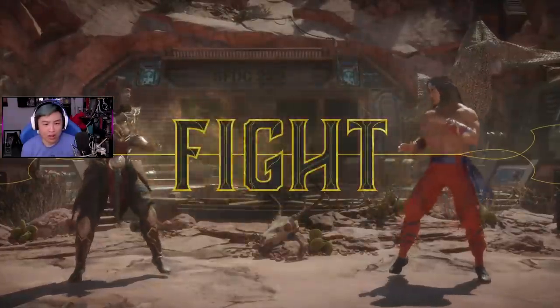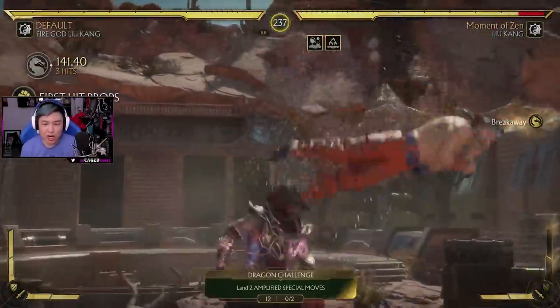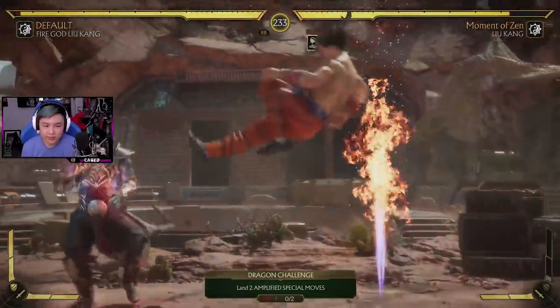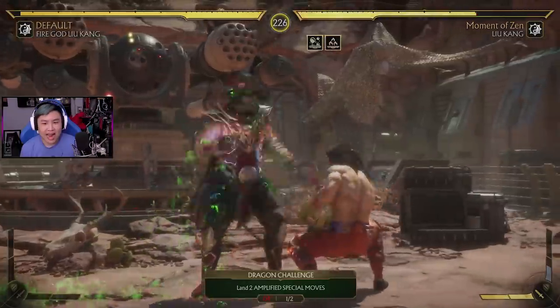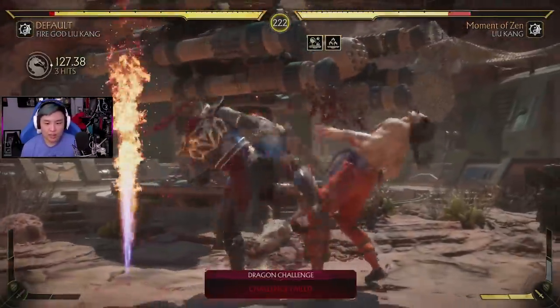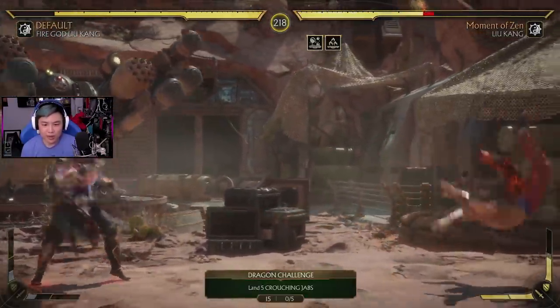Alright, nice little intros — oh snap, wait a second. Now we're the revenant! He's unleashed his revenant form — I can't even talk right now, English is hard. But we still got the fire god abilities as you can see. Guys, you know how in Street Fighter they have Evil Ryu? Why don't we have Evil Liu Kang as a playable character?